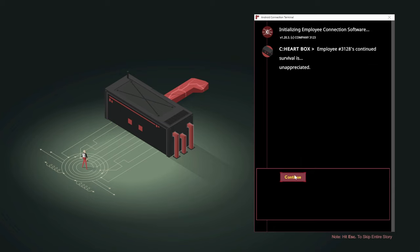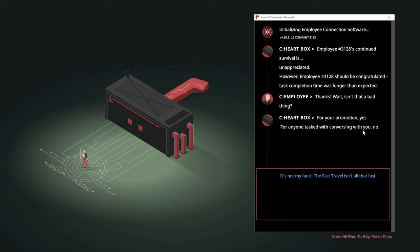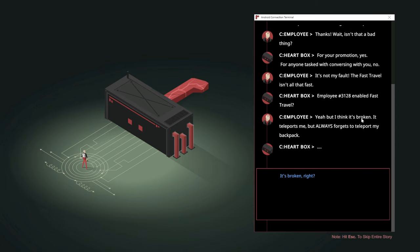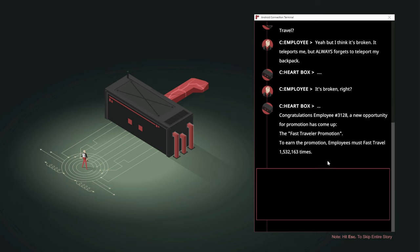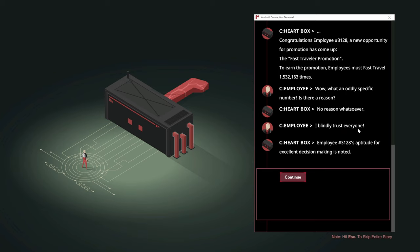Employee 3128 continued survival ease — unappreciated. We could be congratulated. Task completion time was longer than expected. For your promotion — yes. For anyone tasked with this — conversing with you, no. It's not my fault the fast travel isn't all that fast. We've enabled fast travel — I think it's broken; it teleports me but always forgets to teleport my backpack. A new opportunity for promotion has come up — the fast travel promotion. To earn the promotion, employee must travel 1,532,163 times. What number is the reason? No reason whatsoever — we blindly trust everyone.